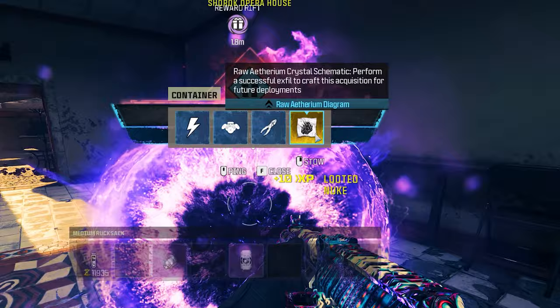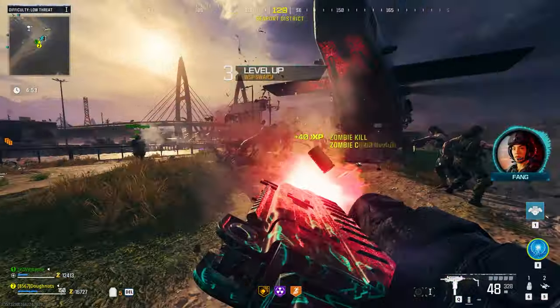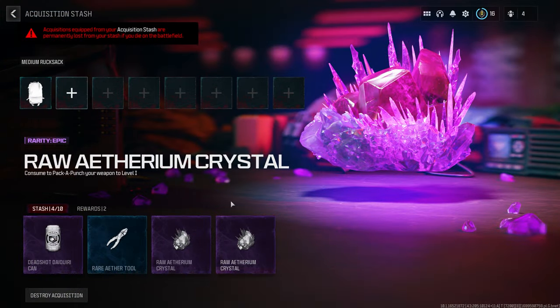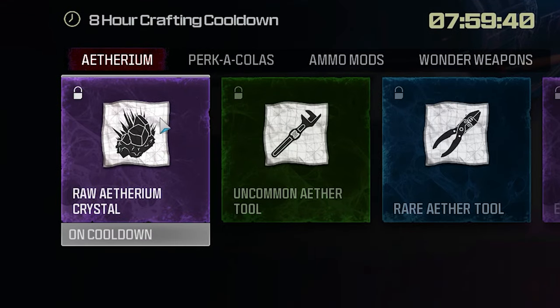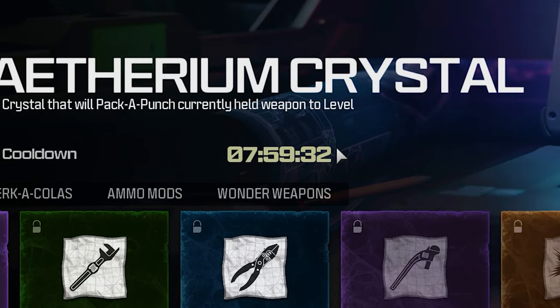If you are unaware, schematics are in-game items that you find in loot chests or rewards. If you successfully exfil with them, you will permanently unlock the ability to create one item of whatever that schematic is for. For example, I personally have an Aether Crystal Schematic that allows me to Pack-a-Punch my weapon to Tier 1. To balance out how powerful these are, each schematic has a real-time cooldown timer before you can use it again.